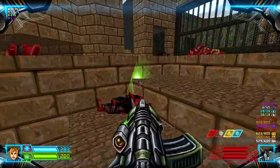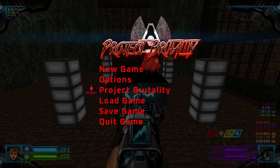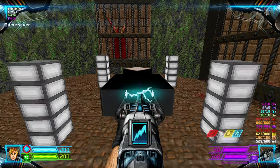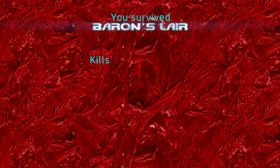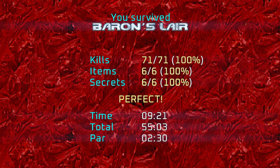We're done. Let's get the hell out of here. That's Map 6: Baron Slayer. I will see you on Map 7. Hanggang sa muli. Paalam. I'll see you next time.